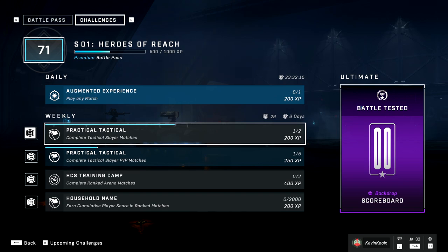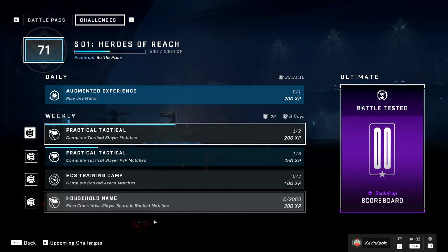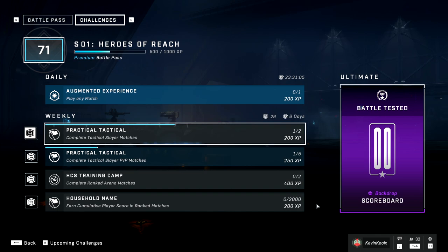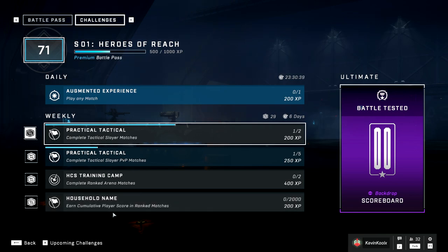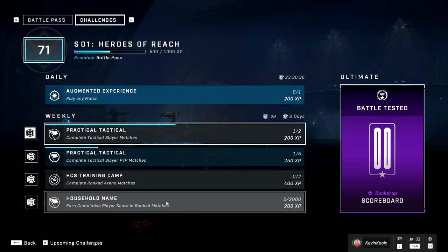A lot of the challenges this week, at least what I'm seeing right now, are things like play competitive games, complete Tactical Slayer matches. We have our first skill-based score challenge right here: Earn Cumulative Score in Ranked Matches — that's 2,000 points. Now this isn't really that difficult; I think as long as you just play a game or maybe two you'll get the score. But Sketch did say previously this is their first step toward a skill-based, performance-based XP system.